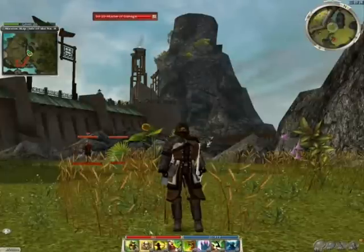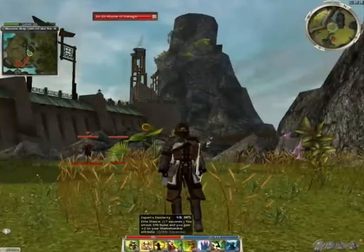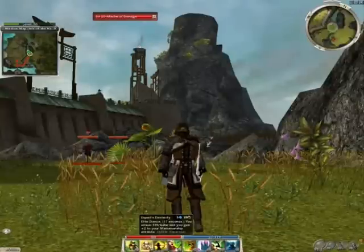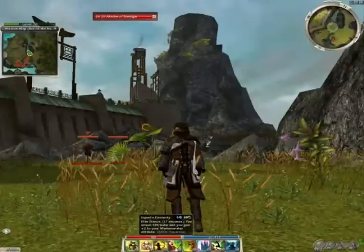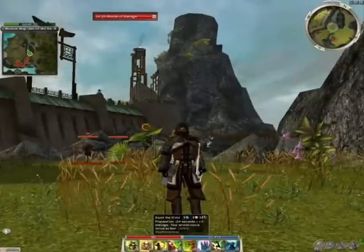These Ranger Spikes are using Expert's Dexterity because it increases your attack speed and it adds two extra points to your marksmanship, which is where your damage is coming through with the bow. Along with this is Read the Wind,